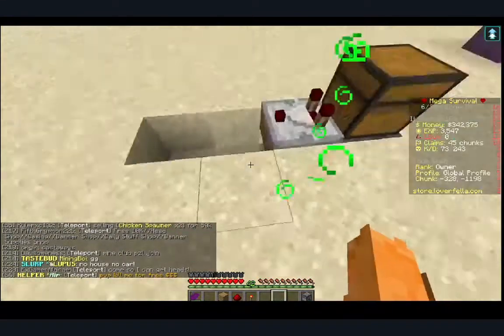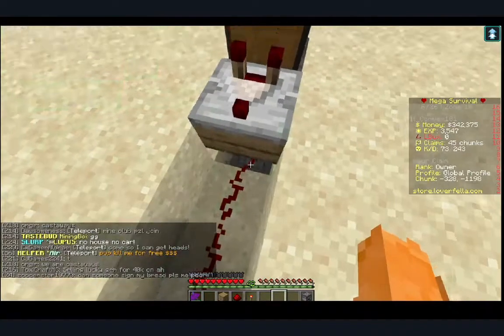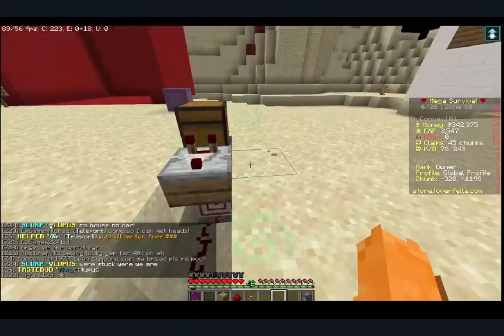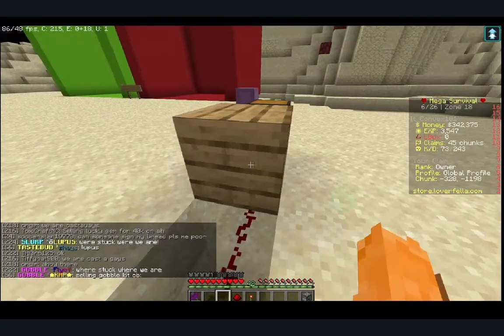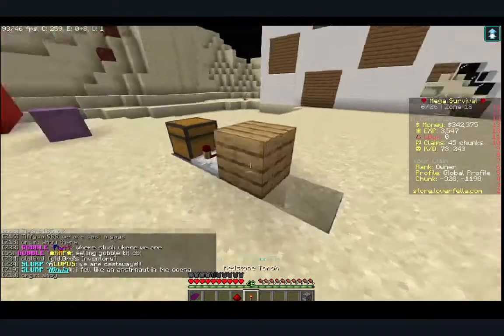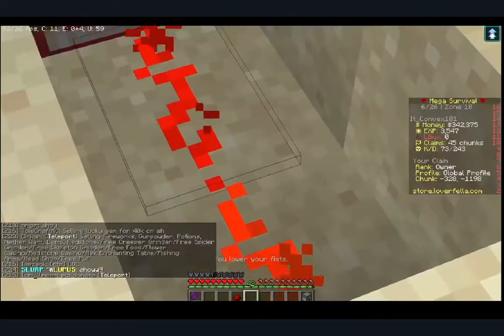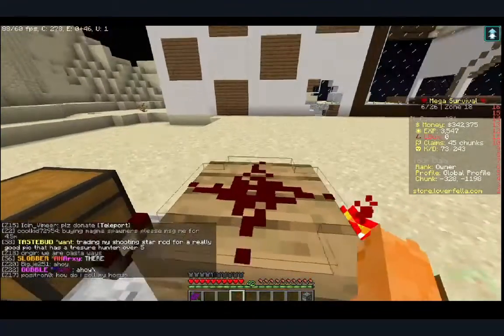You're gonna want to place down a slab — any type of slab — and place a comparator on that slab. Make sure that this redstone is connected because you want to put it on top. The comparator should be off, it shouldn't be on. Then place a block off that comparator and place a torch to light that up.